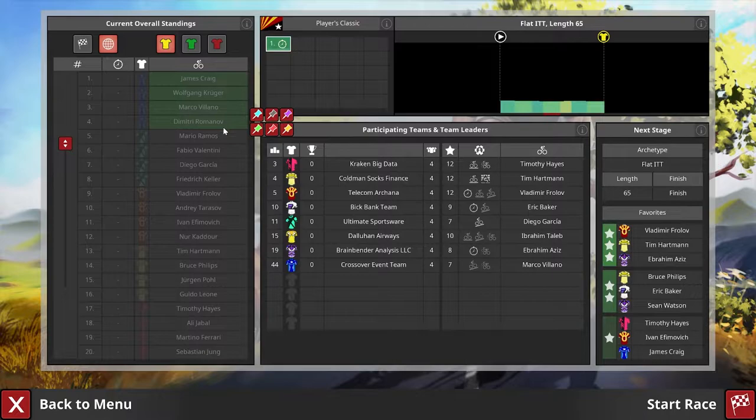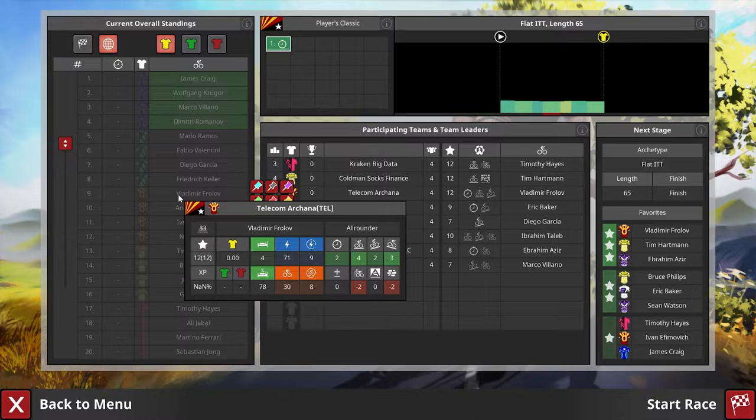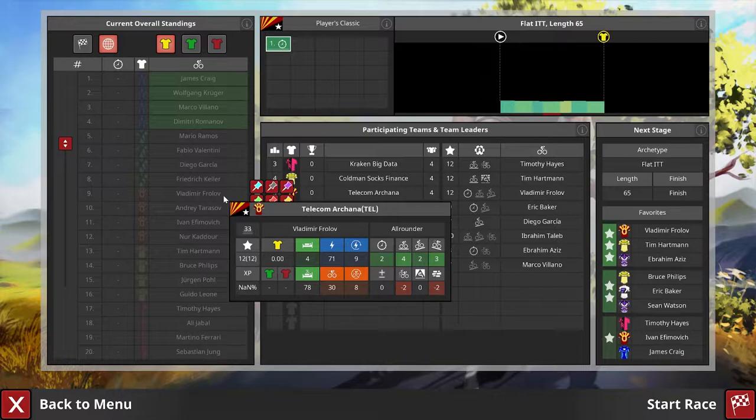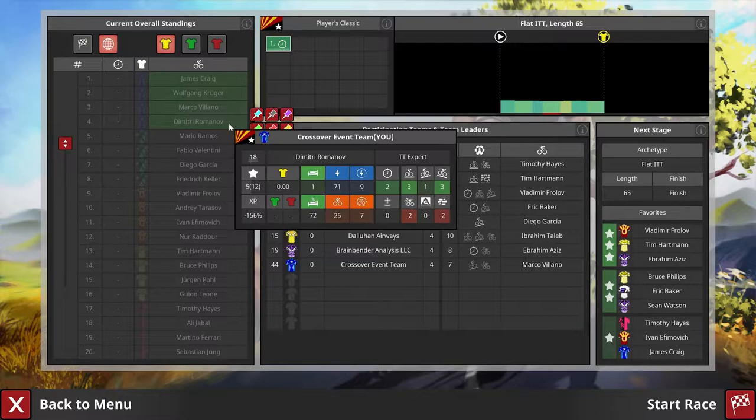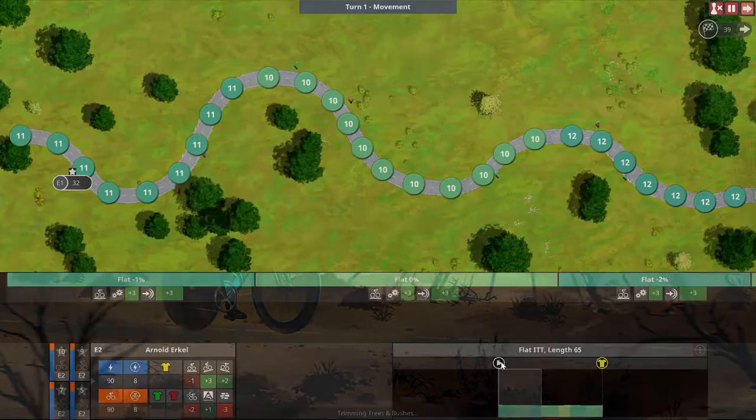There are some AIs in this race as well. Keep in mind they are of varying skill — this team will be pretty much unbeatable: Telecom Aghana, known for absolute brutes of time trialists. As you can see from the stats — time trial plus four, plus two, plus three — he's just going to kill you. Don't measure yourself against Vladimir Vroloff. You are supposed to get the lowest amount of time and fewest turns with your gang.